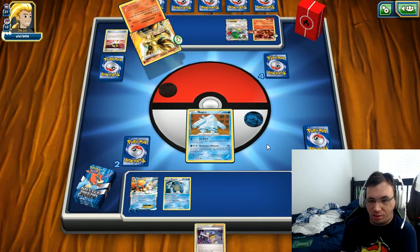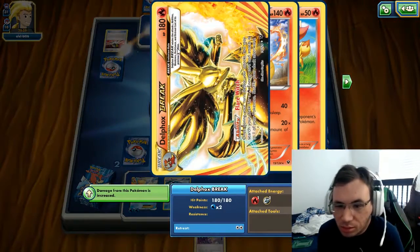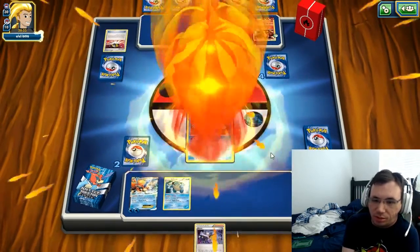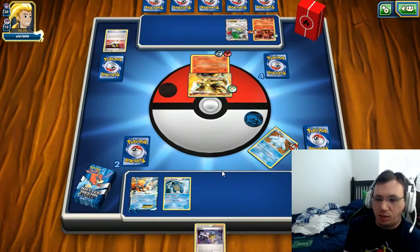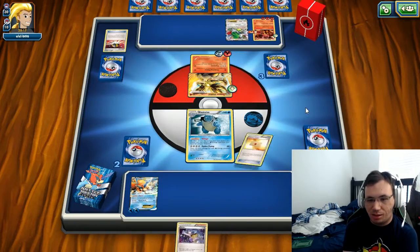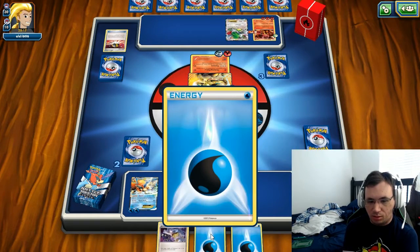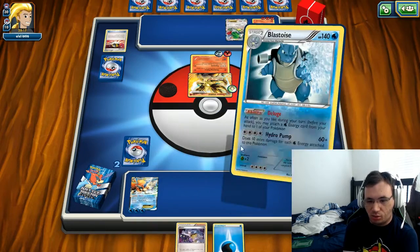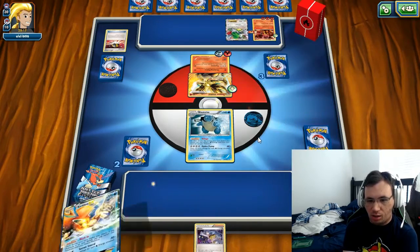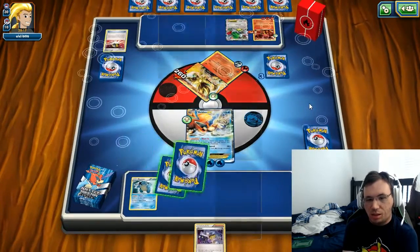I don't know what Flare Witch does - oh, during your turn you may search your deck for a fire energy and attach it to one of your Pokemon. I don't care at this point. Energy top deck! Energy Deluge, play the other energy, Rush In, Secret Sword - dead Del Fox.